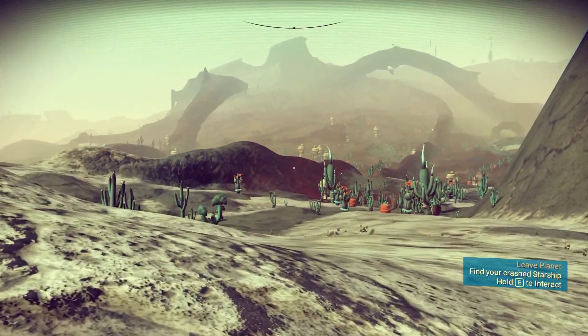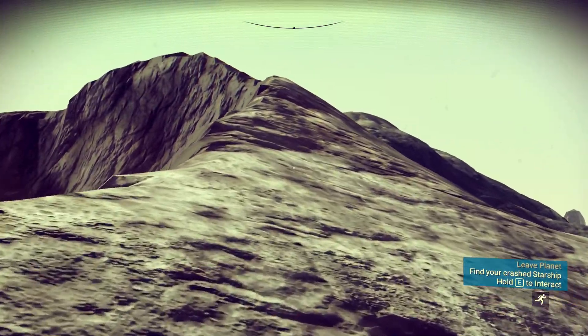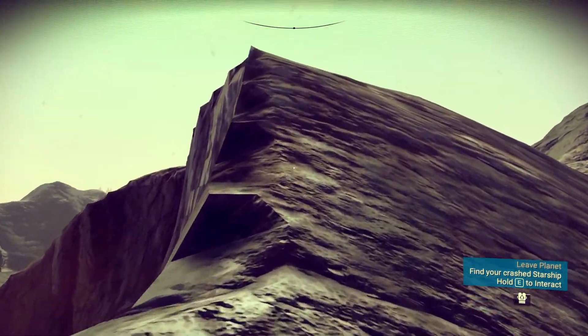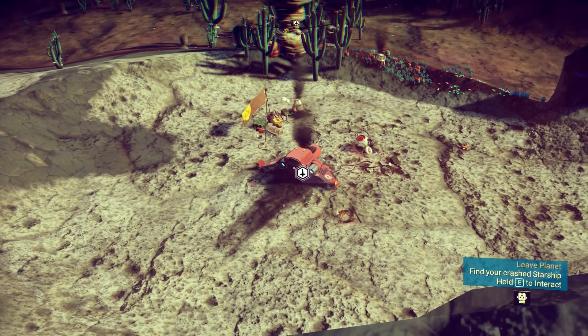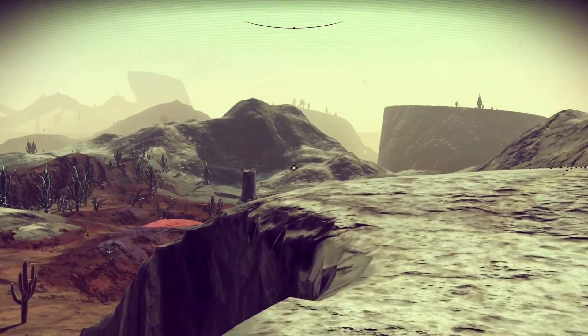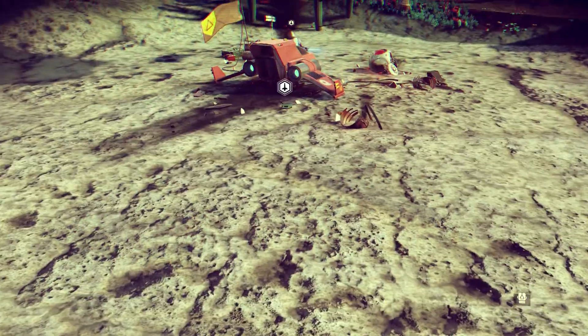There's just a couple of cacti and interesting rock formations — yeah this looks really nice. Let's get onto this cliff and see what we can find. We've got a bit of a jetpack so we can make short running bursts. We're standing on top of the cliff looking down at our spaceship. There's a sentinel flying around — these sentinels are like the policemen of the universe. If we do a lot of bad things they'll come after us, so let's not try to anger them.